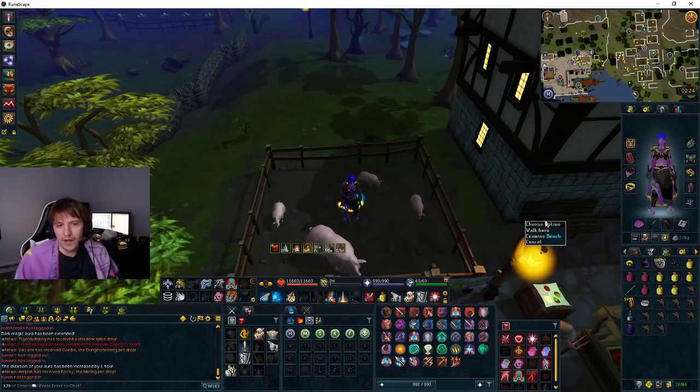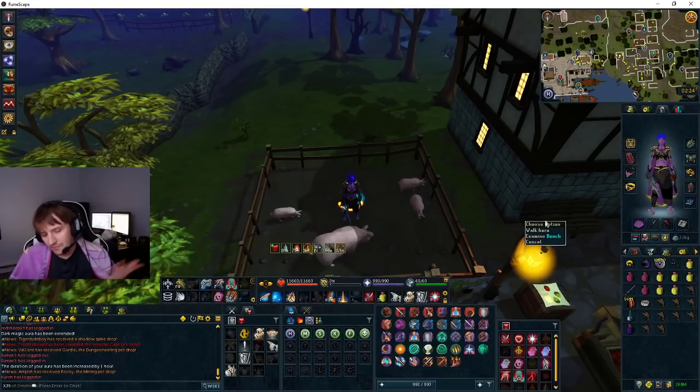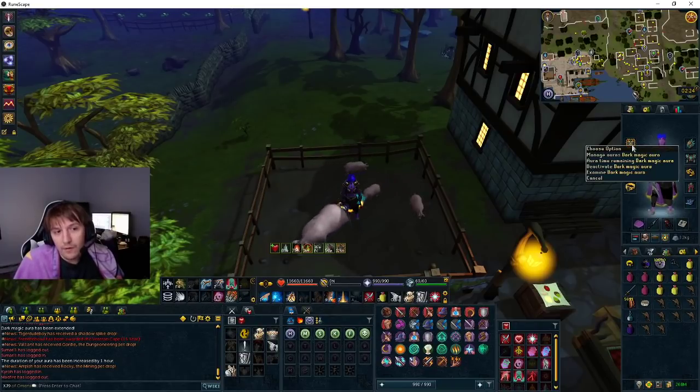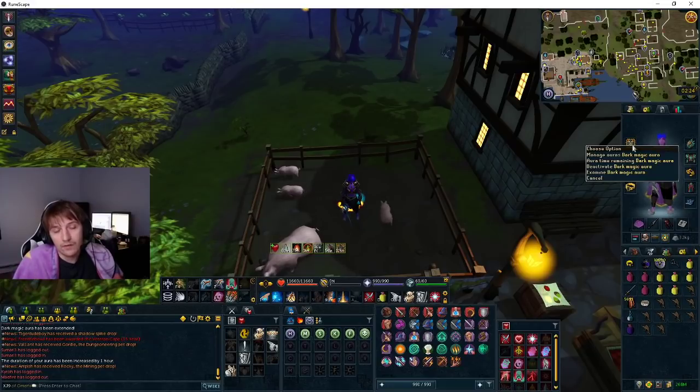Range might be a bit better, but I use mage, so I just use mage. So for gear, we use dark magic aura. You can get it from the PVM hub. It's probably one of the best auras at this boss.